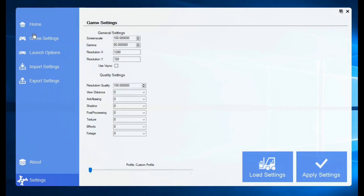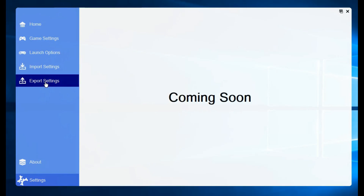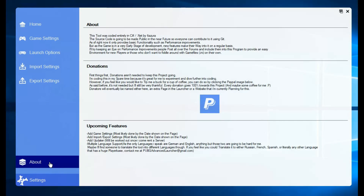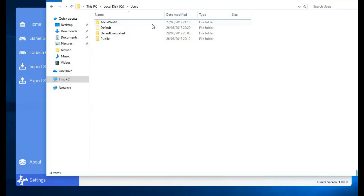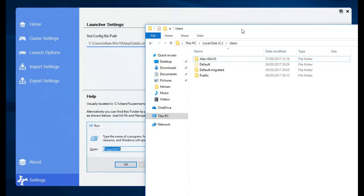In order to reduce the graphics further, the first step is using the Advanced Launcher. This tool, which you can download in the description, can be used to simplify part of the process. Big thanks to this tool's developer for contacting me and letting me know it was in development. In the tool settings you need to set the location of your configuration file by making sure it is pointed to the right username. You can confirm your username in the user folder of your hard drive, and keep this configuration file location in mind because we will be heading there in a minute.